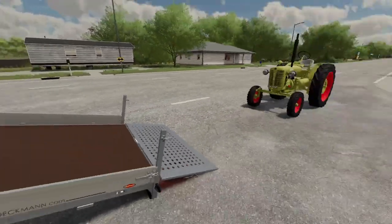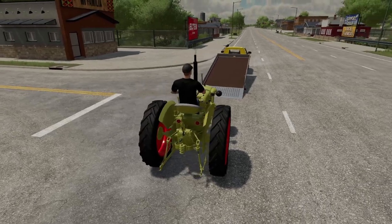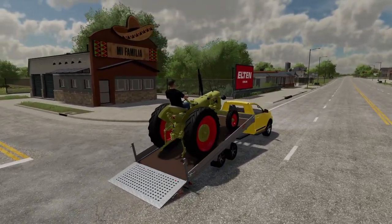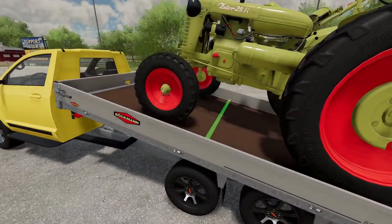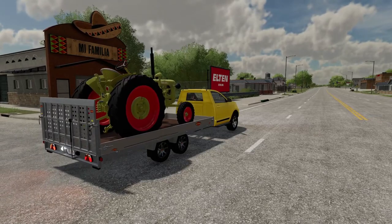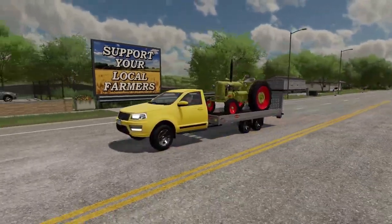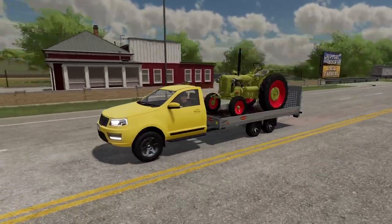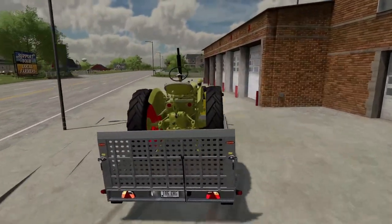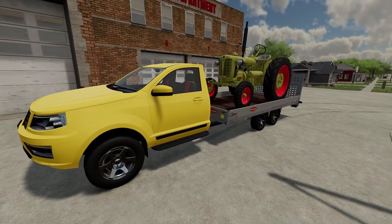We are able to unfold it. Emergency brake on, make sure she's strapped down — and we have just saved the day, ladies and gentlemen! That's one way to do a little role-play towing service. Park it up right here for now. That's the Lizard Self-Made Tow Truck by Agrotron Modding.